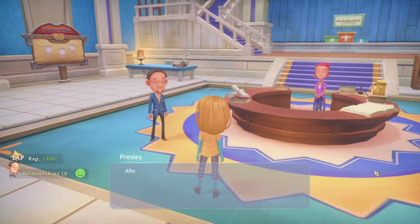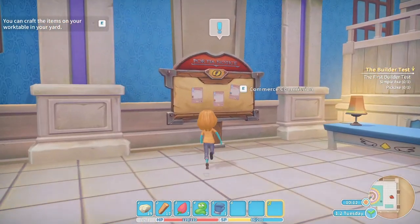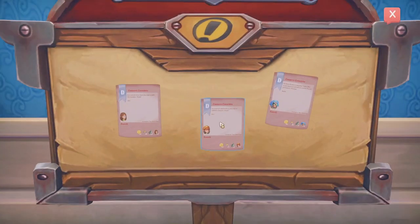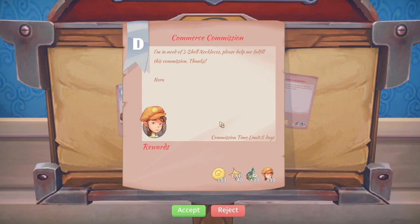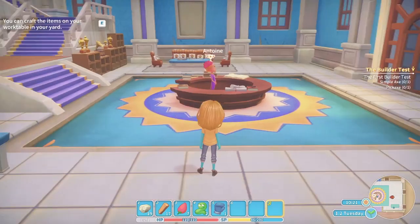I then found Presley again, who gave me a task of making a pickaxe and an axe. He also mentions that there is a commission board you can interact with in the Commerce Guild — this will have tasks from villagers of Portia, and when accepted will require you to hand them in to that villager. In return you will receive Gols (the currency of the game), workshop reputation, experience points, and relationship points with that villager.